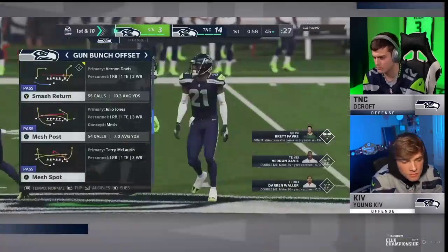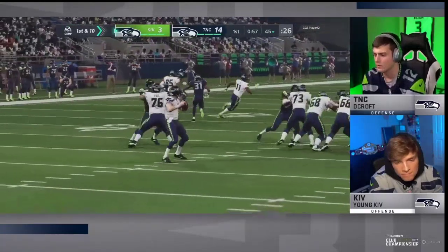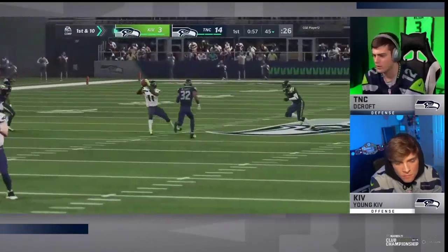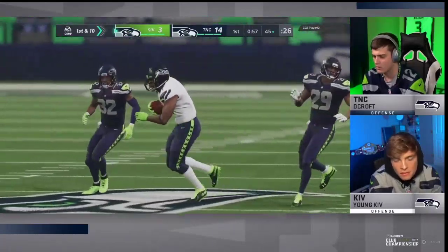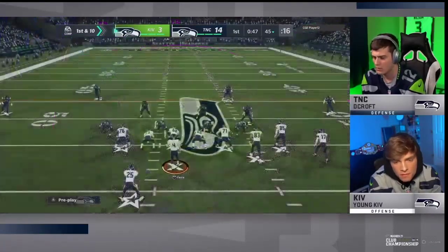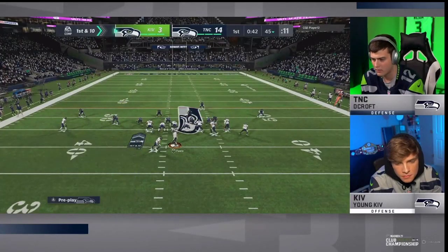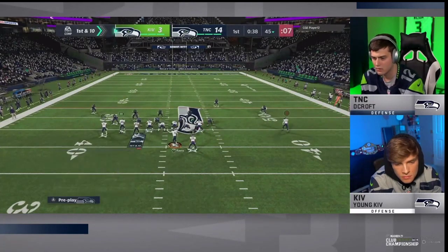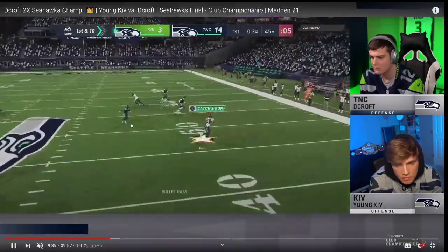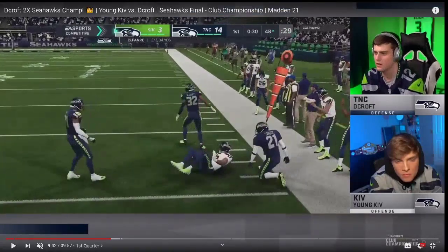On this next play, he's going to go to smash return. Until this game, I hadn't given it much thought, but watching the way Kiv ran smash return made me really rethink that — very, very good play. What you'll notice is Kiv runs this to the short side a lot. He's going to flip the bunch and head into the short side. Smash return has that wiggly corner route. DeCroft actually shifts to a cover three defense. We're going to break this down over here into game.